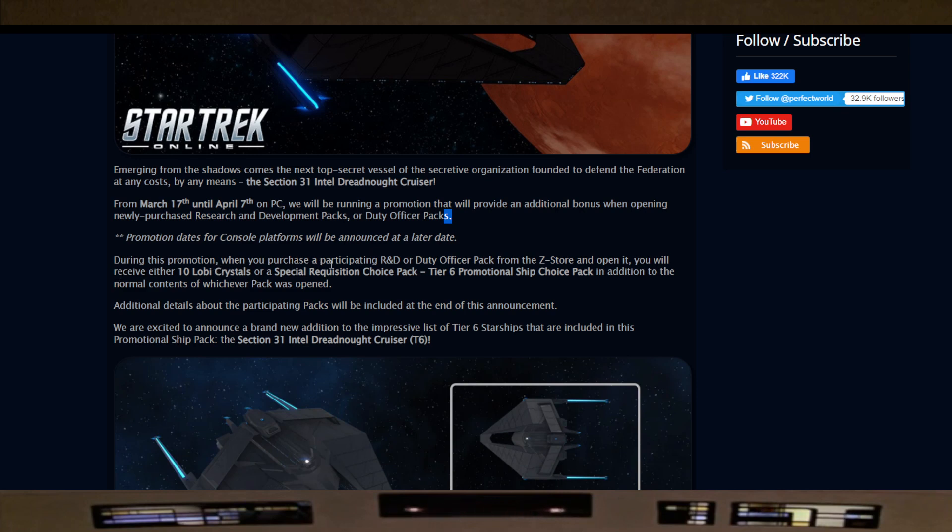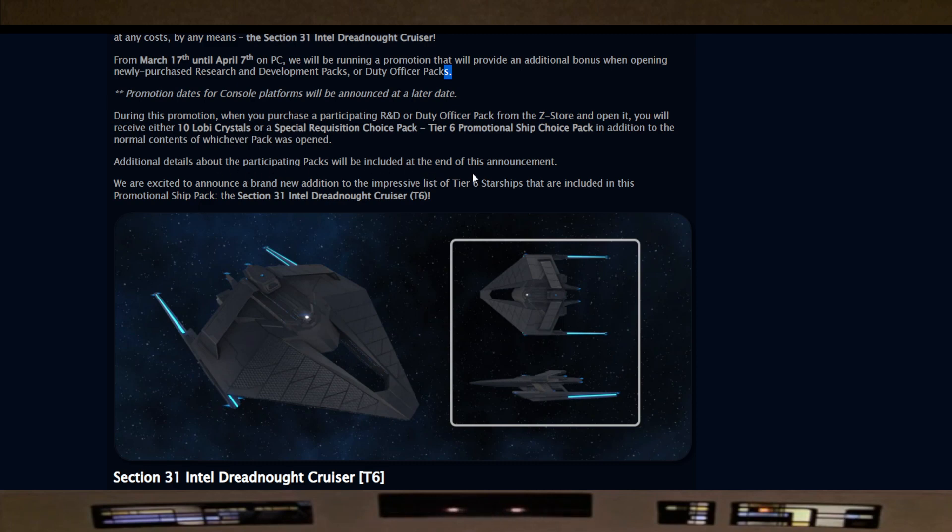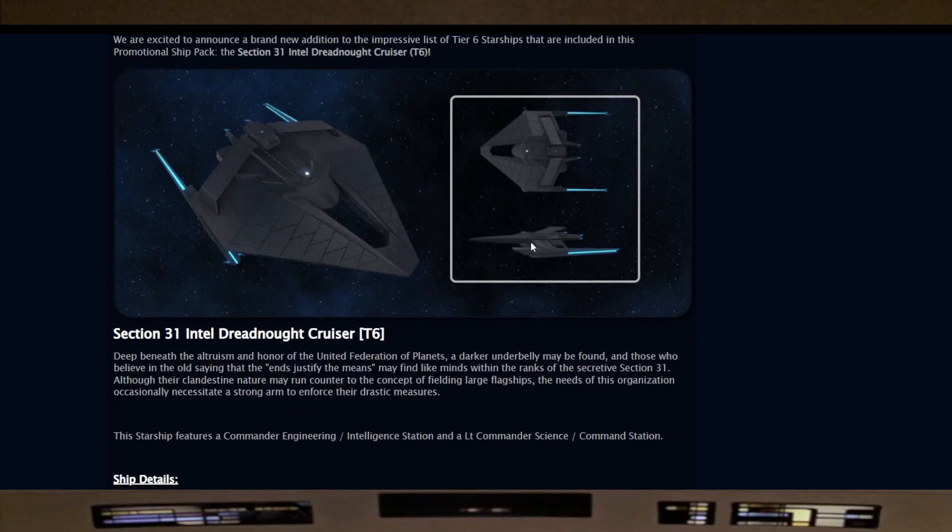During this promotion, when you purchase a participating R&D or duty officer pack from the Z-Store and open it, you'll receive either 10 low light crystals or a special Tier 6 promotional ship choice pack, in addition to the normal contents. They are excited to announce a brand new addition — the Section 31 Intel Dreadnought Cruiser — included in the promotional ship pack. Looking at it, it looks like an Intel-ized Miranda: saucer, roll bar, underslung nacelles. I can't say I'm liking it, but the side profile looks good.